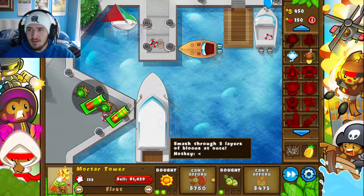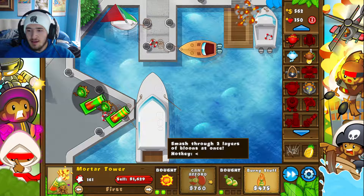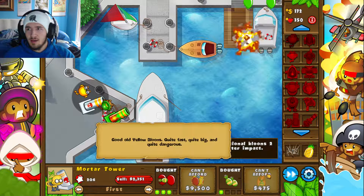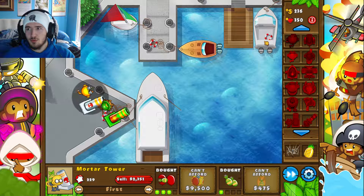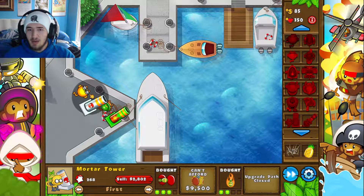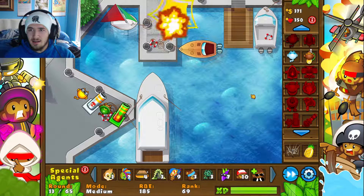I'll go to the left for this one — I don't need burning stuff right now, so I'll save up. The other one already has burning and this way I'll be able to pop through. Now I'm able to get through complete greens with just these two towers because this left one pops two layers — green and blue — and then the right one does the one layer left, which is red.